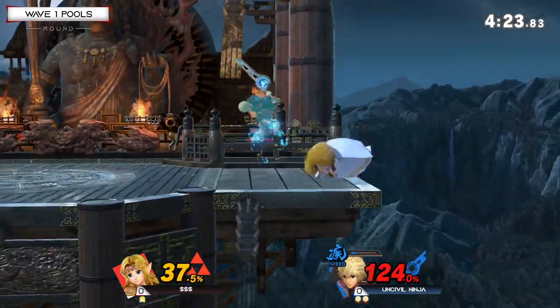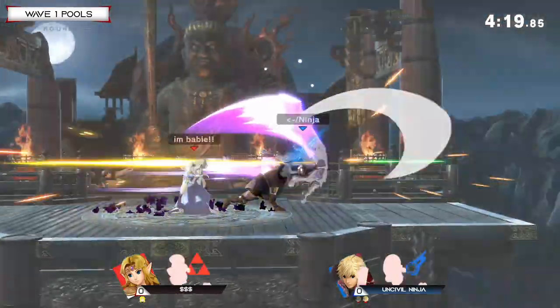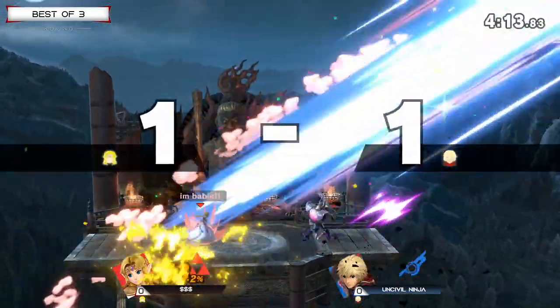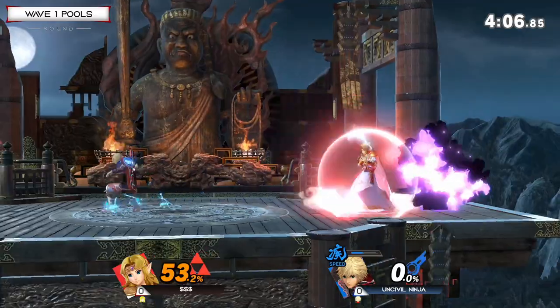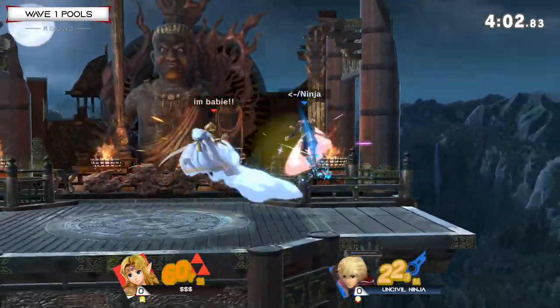I thought Uncivil Ninja was going to go for some up-B shenanigans like last time, but is able to stay alive. Backslash once more, instantly getting center stage. I love that play from Money in order to get away from that, knowing exactly what Uncivil Ninja did last time, and is able to secure the stop this time. Not quite fast enough to react and throw out the Shield Art in time — just might not have had it on deck — but Uncivil still in the lead.